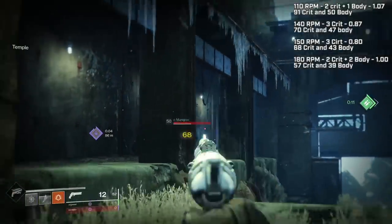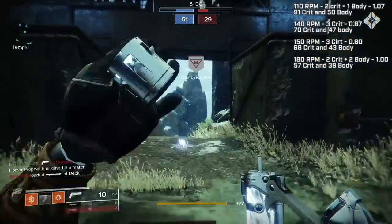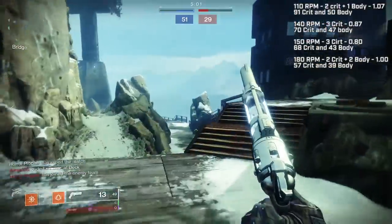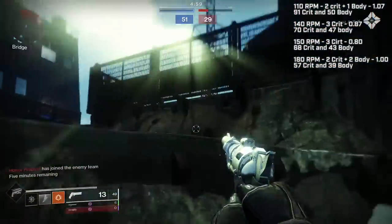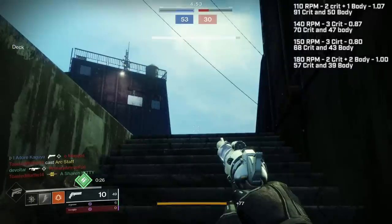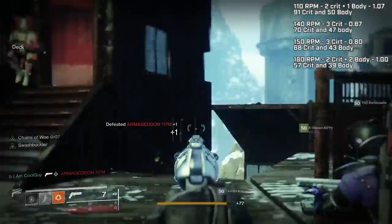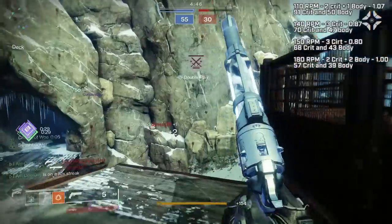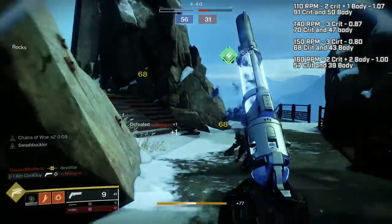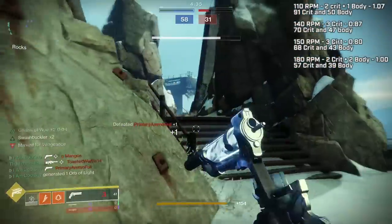I'm going to keep elaborating on how crucial bloom and the accuracy cone are for console. Through all my testing, you generally don't compare range stats between archetypes and RPMs because they're close — but these are extremely close. My 140 RPM Ostringer doesn't even have a mid-tree range perk and it hits at 69 range; it also has Rangefinder. With full range perks the Ostringer can get to 81 or so range. On console, weapons like Ace — reflected in my in-game time — with its massive 86 range stat plus Memento Mori are more reliable, more crispy. Bigger range stat equals better fall-off, equals more shots landed, equals more accuracy, equals more gunfights won. Period.